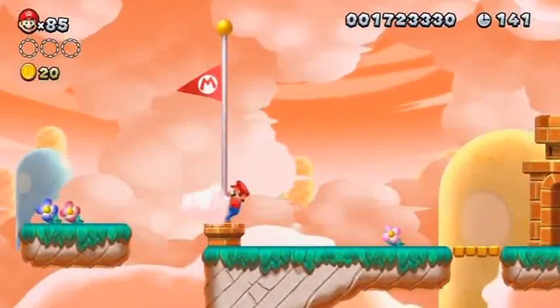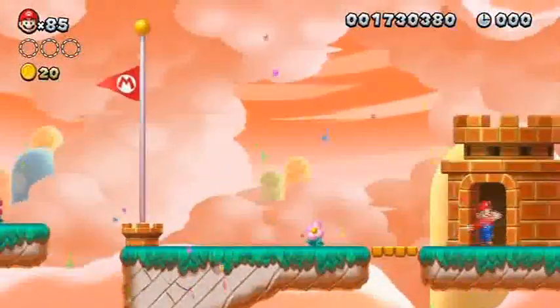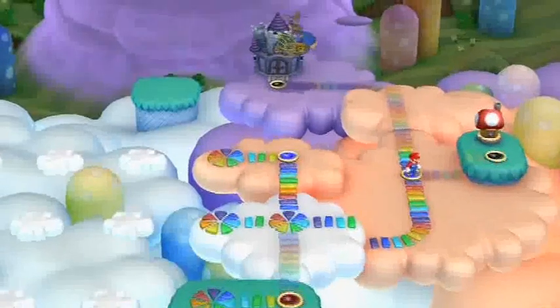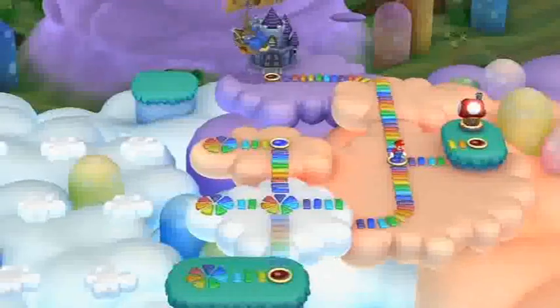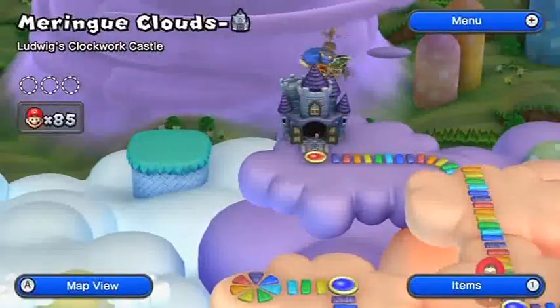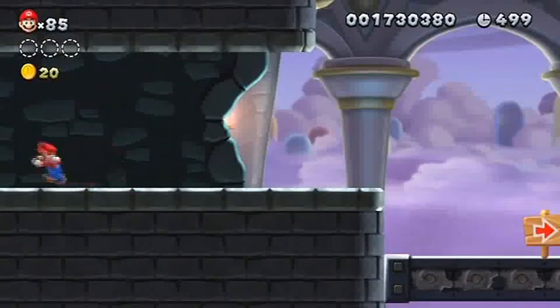We have one more level. This video's a little bit longer than usual because there is that extra level, which was the ghost town — those ones always take us a little bit longer. And then we of course have the option of getting a free item over there, but we don't really need that at the moment. So we're going to go into Ludwig's Clockwork Castle instead.